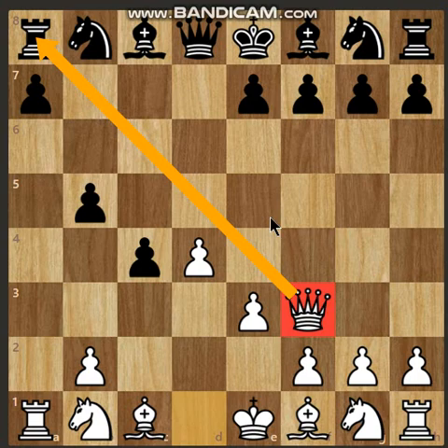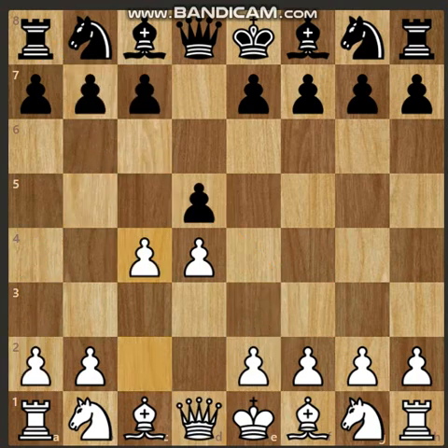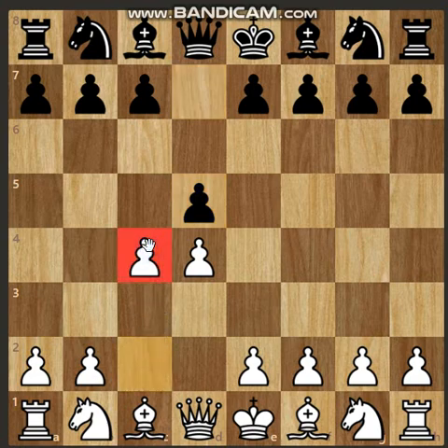So the Queen's Gambit — you cannot simply accept it, as you will end up losing a piece. The Queen's Gambit is divided into two major parts depending on black's response: first, whether black accepts the c4 pawn, or second, whether black declines the pawn and continues development — known as the Queen's Gambit Declined.